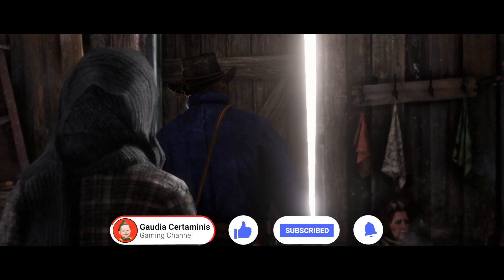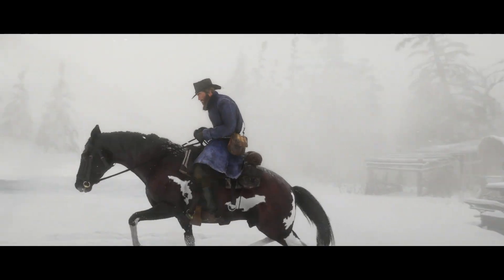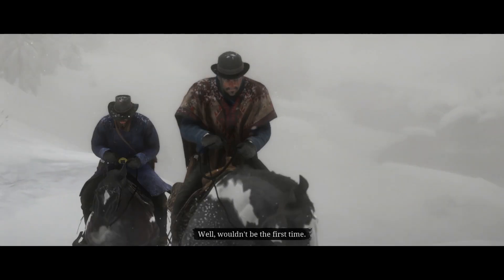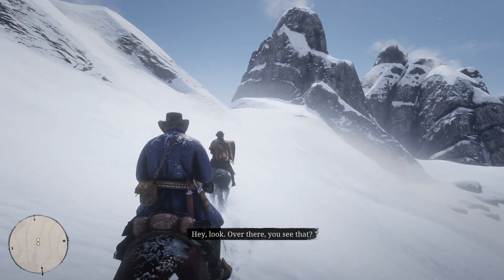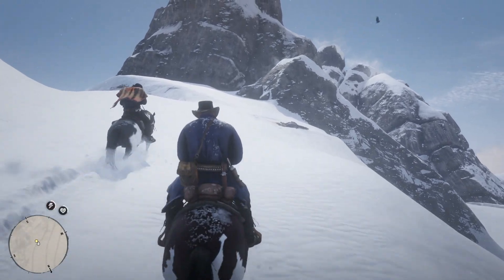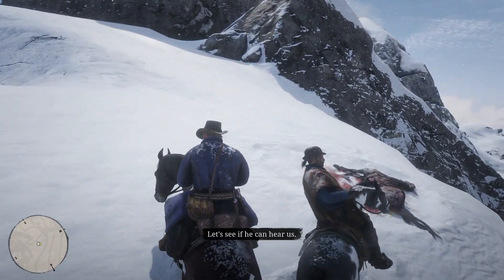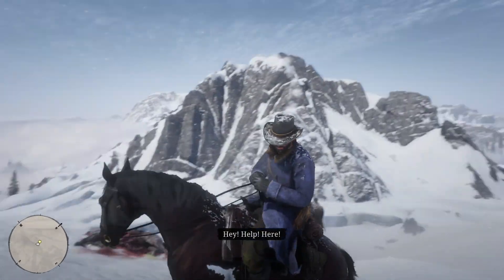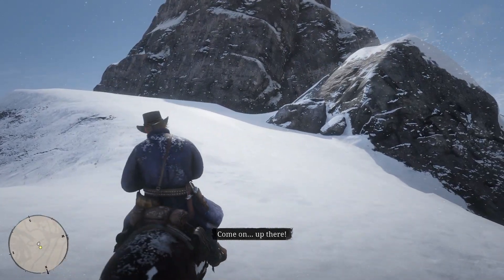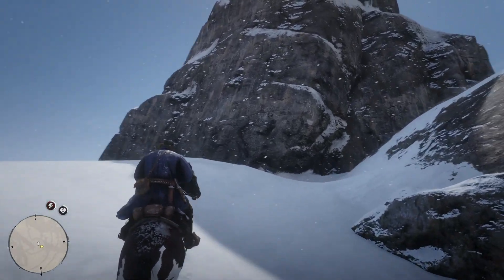Arthur and Javier ride out looking for John. Javier notes the last he knew, John was headed up the river, and for all they know he kept riding north and never looked back. Arthur says he wouldn't leave like that. They spot something — a dead horse on the ground. John was riding that horse when they left Blackwater. They call out for him, worried the Driscolls might hear.